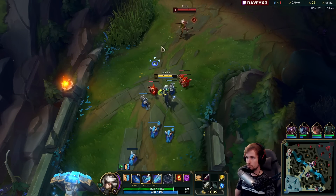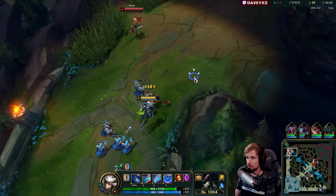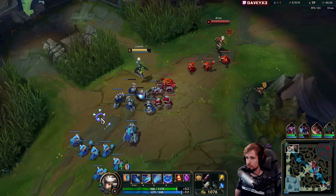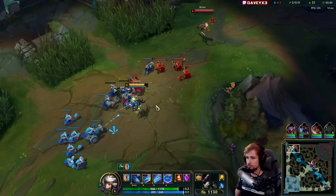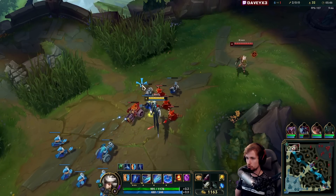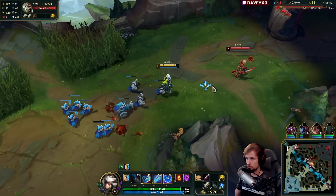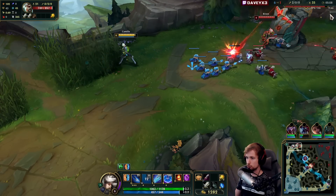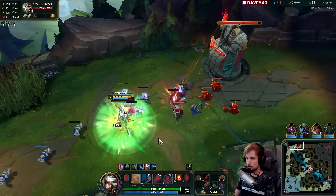We're going to make sure we slow push the wave; we're definitely not going to hard shove because hard shoving allows her to farm for free, which is absolutely not what we're looking for. I could technically E into her right now because I have level six and she's level four, but the chance of her sidestepping it is very likely because she has like four different dashes. Pop in my W - she'll probably dash away. I could try and stay a little longer but since I know where Jarvan is it is actually possible.